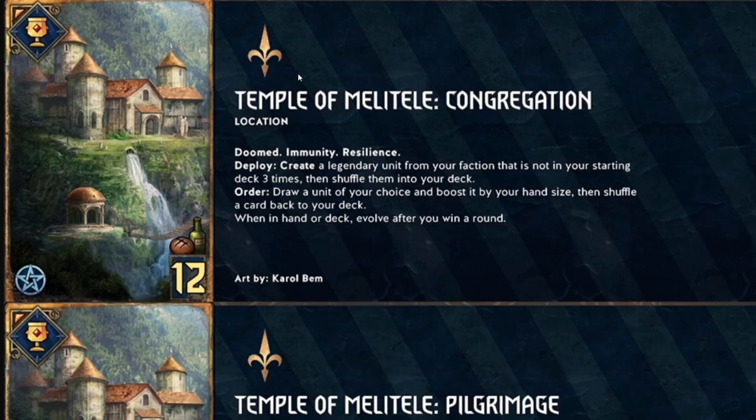Moving to Northern Realms new cards. First is the Temple of Melitele Congregation: a 12-provision location with doomed, immunity, and resilience — there's basically no way to remove this. Deploy: create a legendary unit from your faction that's not in your starting deck, three times, and shuffle them into your deck. So you're pulling from a smaller pool — your faction legendaries not already in your deck.